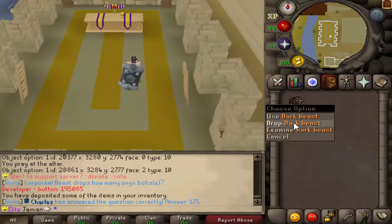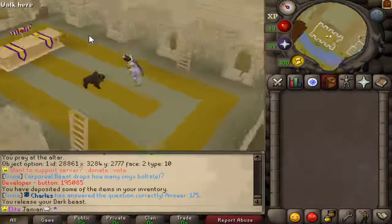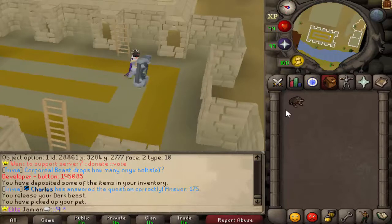We'll start off with the Slayer pet. You have a 1 in 250 chance of receiving it upon completing a Slayer task. It went with the Dark Beast — cute little guy. Works out very well. Really like this one.